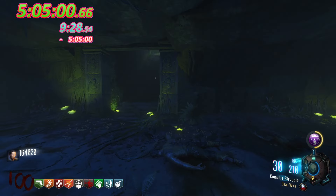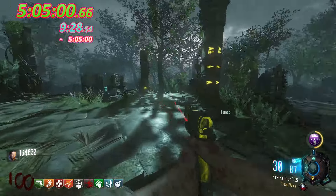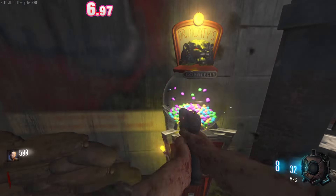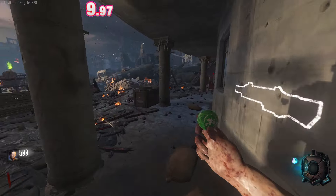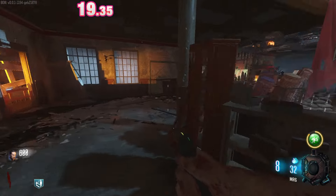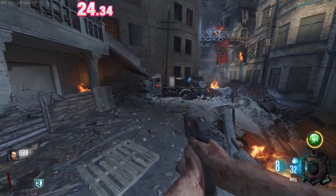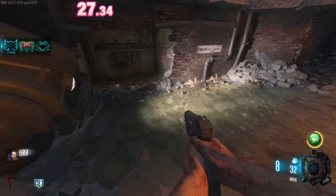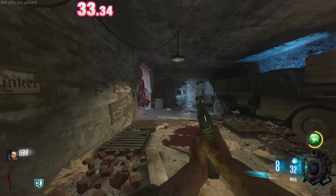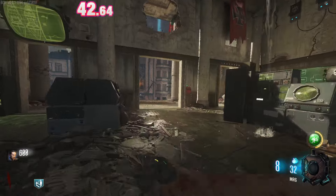Moving on to the hardest map to get to round 100 on in BO3 — Gorod Krovi. It also happens to be T-Lexify's favorite map. I get Shopping Free and buy Quick Revive so there are fewer perks to get with Raindrops, then start opening up the map. I'm doing the Easter Egg in about an hour and 15 minutes to get the permanent Perkaholic, because this map is way too difficult without it. With the permanent Perkaholic you have an infinite number of downs, and this map is so difficult even with Mega Gobblegums — Megas don't really make much of a difference here unless you're using Power Vacuum and Round Robin.